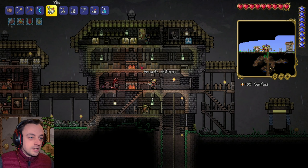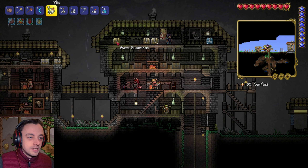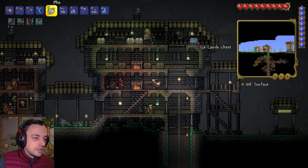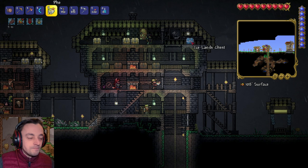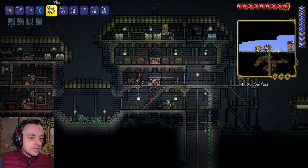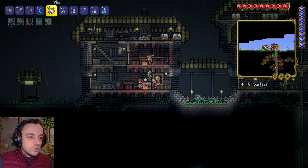I've put some chests in and named them for various things — there's a weapon chest, a boss summon chest with the eye summon item in it, Iceland stuff, and then gold creatures and ore and metal bars.